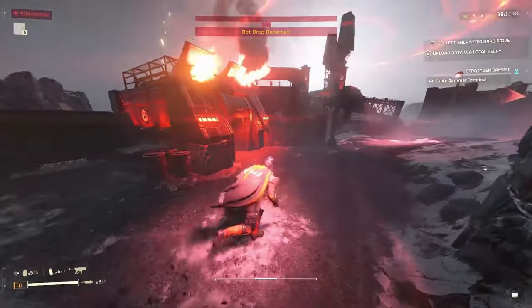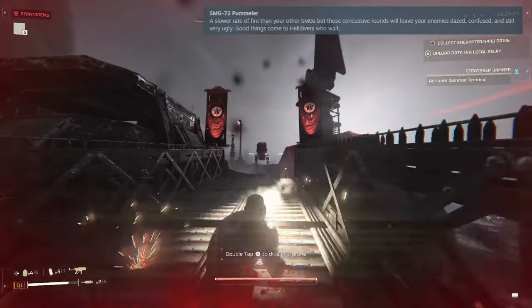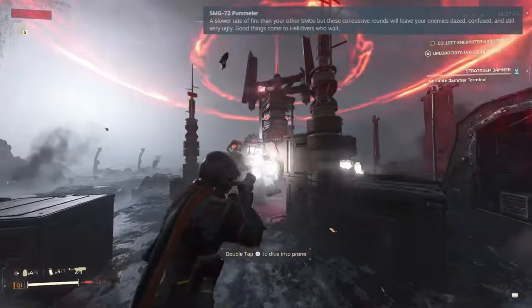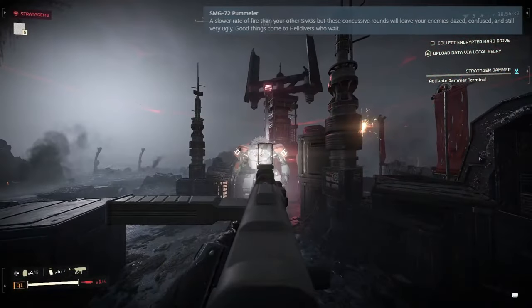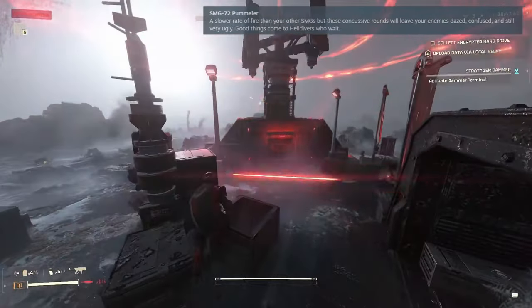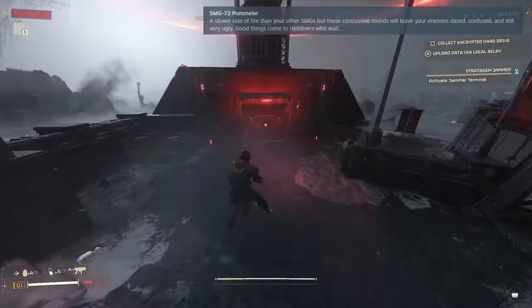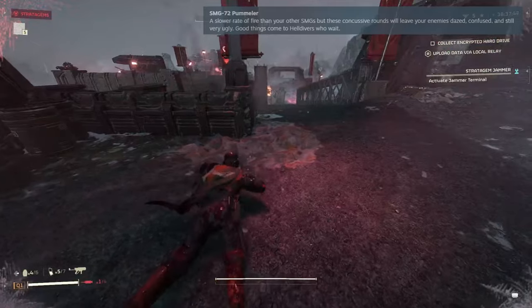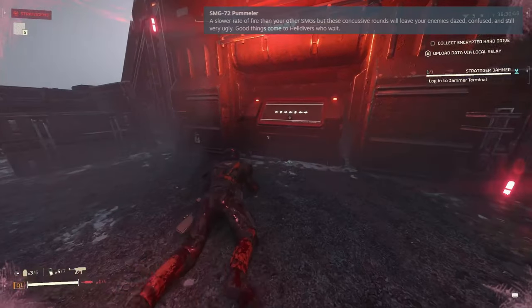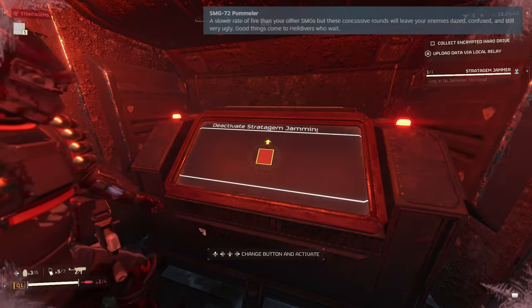Moving on to what is easily my favorite weapon in the bond: the SMG-72 Pummeler. There are not a lot of one-handed options in the game, and most of what you have are pistols, lacking the stopping power required to survive. The Pummeler, mixed with the ballistic shield, you become a defensive bastion. Additionally, the utility that comes with being able to shoot behind you as you sprint is beyond great. You can even use it while running with objectives that lock you into one-handed weapons. I had avoided other SMGs in favor of more powerful weapons, but this new SMG absolutely destroys, and I recommend any patriots looking for a good change of pace should definitely pick this up.